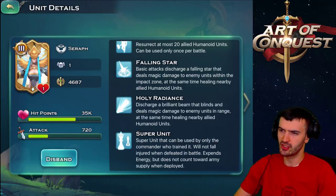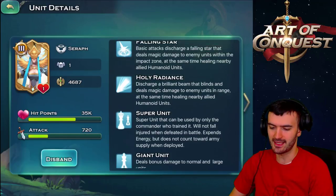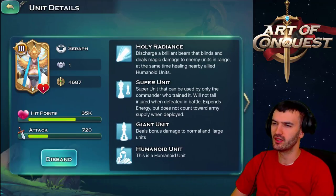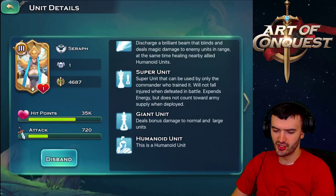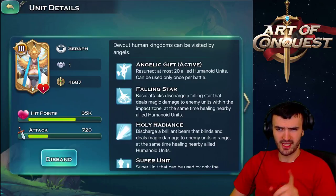Second ability - Falling Star: basic attacks discharge a falling star that deals magic damage to enemy units within the impact zone, while also healing nearby allied humanoid units. Holy Radiance: discharges a brilliant beam that blinds and deals magic damage to enemy units in charge range, at the same time healing nearby allied humanoids. Super units can be used only by the commander who trained them, will not fall injured when defeated in battle, expands energy but does not count towards army supply when deployed. It's also a giant unit which deals damage to normal and larger units.